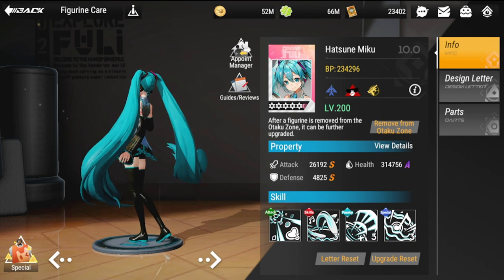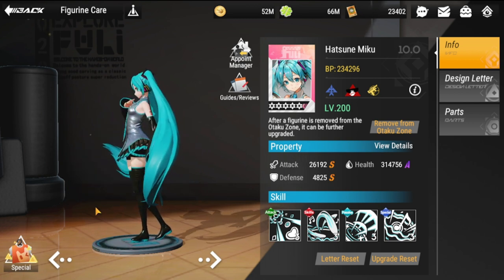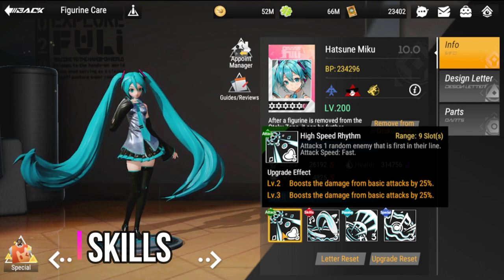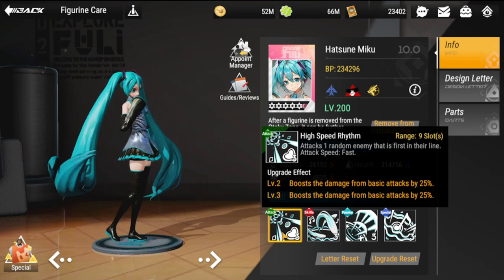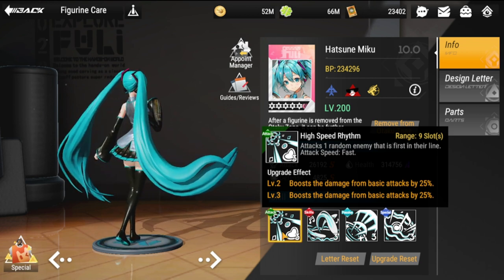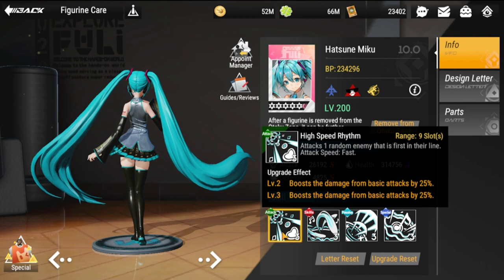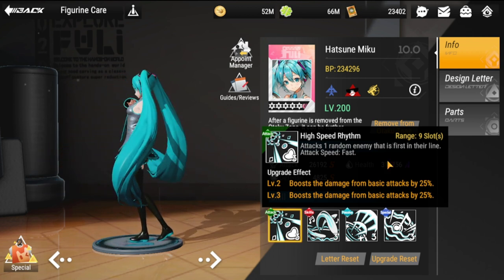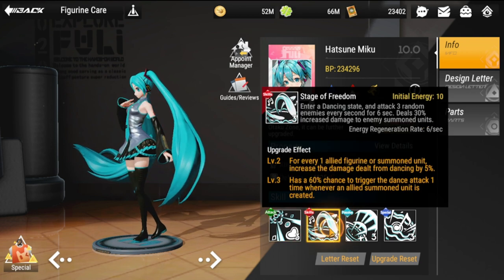We'll start off by taking a look at her skills. Her basic attack, High Speed Rhythm, attacks one random enemy in the first line. It boosts damage from basic attack by 50% at levels two and three, and the range is nine slots.